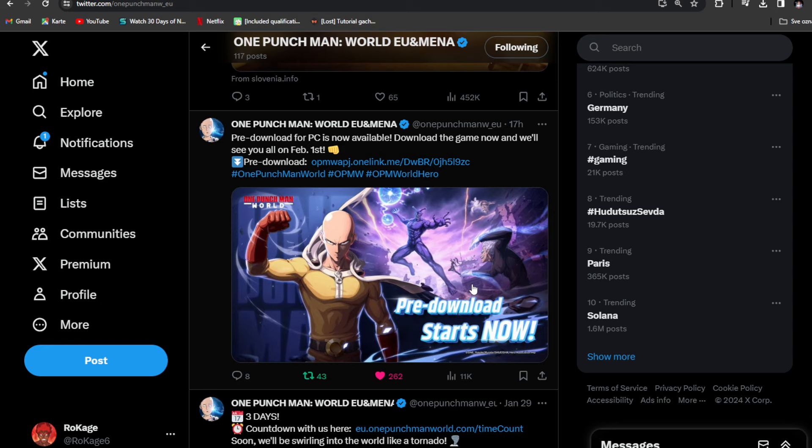Welcome back to a brand new video. One Punch Man World is now available for pre-download — currently PC only, but mobile Android and iOS will follow very soon. There is a countdown showing the exact precise time of the official release. There are also freebies you can acquire even before the actual launch, and we'll check out a few character introductions.